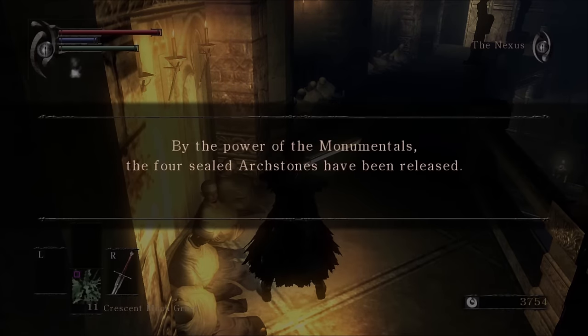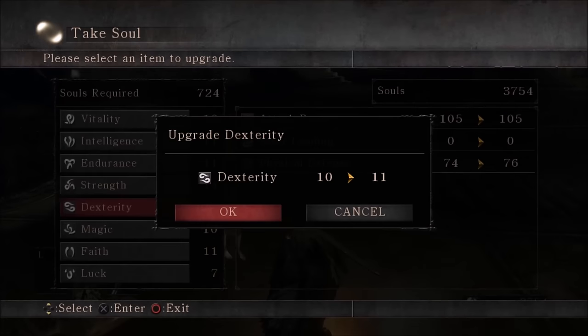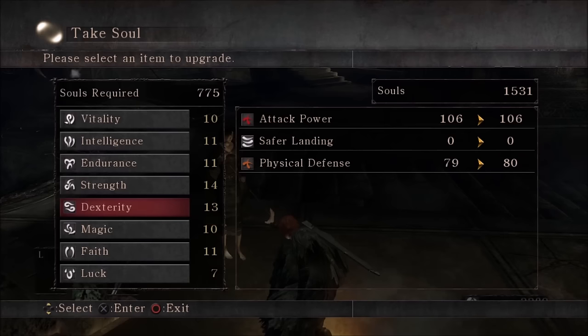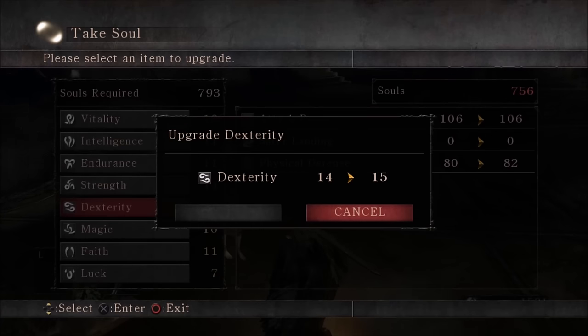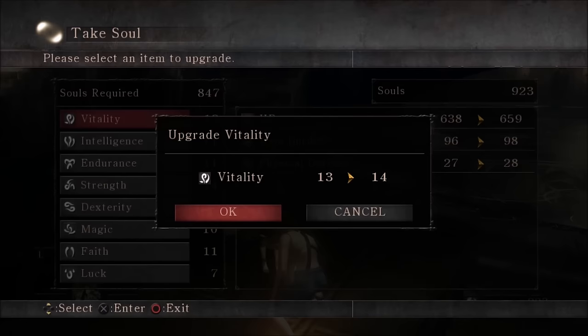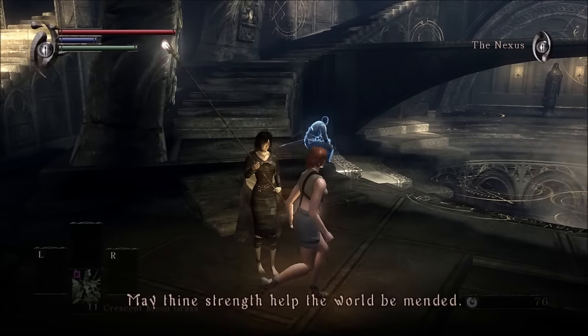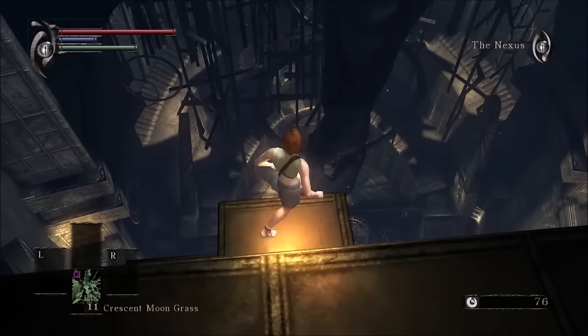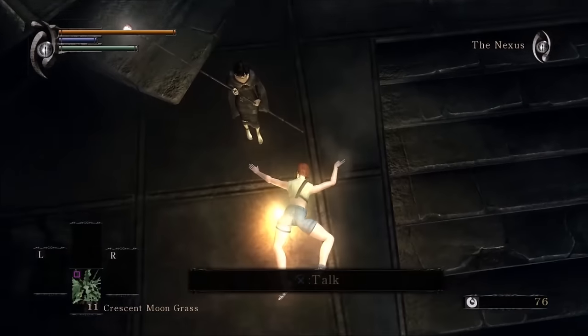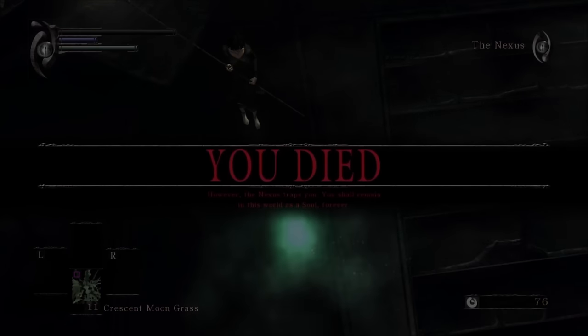Now that we can finally level up, the first stats to get upgraded are going to be strength and dexterity. As always, dexterity is more of a priority, since two-handing doesn't change the requirements. Since our strength is already pretty high, I decided to get some vitality, because we're going to have to get used to having no health. To keep world tendency high, one must reach terminal velocity in the Nexus.